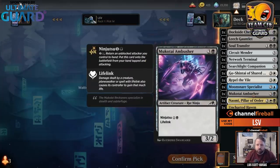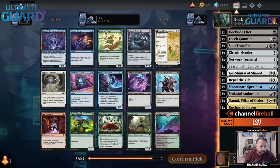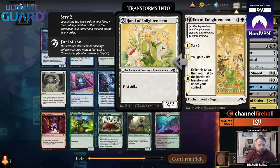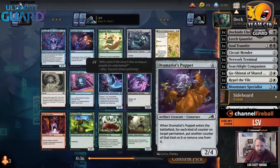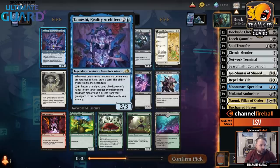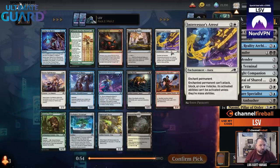This card is really good in blue-white. Maybe we're splashing. There's another Muktai Ambusher, Runaway Trash Bot, and the white saga that's gain two, scry two, then gets a 2-2 first strike. This is the first draft of the set for me. There are some random blue cards. I have the Uncharted Haven and Network Terminal, so I have some fixers, and this card gets cheap artifacts or enchantments back from your graveyard and draws you cards. I'll take the Reality Architect and see where we go.